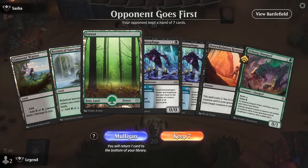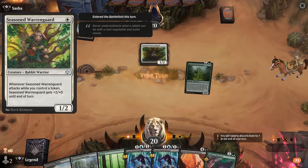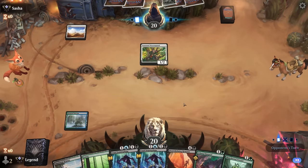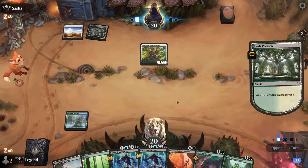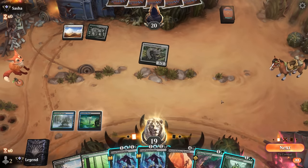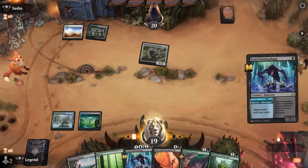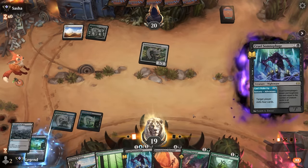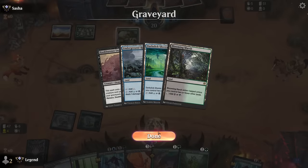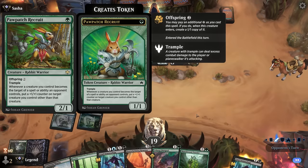Game three — we're on the draw. Hand is fine: mill with Somnophage on two, maybe kicked Lurgoyf on three. Opponent appears to be on green-white rabbits, which can build an impressive board quickly and potentially go wide to ignore our huge creatures — a more difficult matchup. I still like Somnophage over Prowler; we're not desperate for more land drops. Just one creature in graveyard at the moment. Fall Patch Recruit will punish us for casting Overwhelming Remorse.